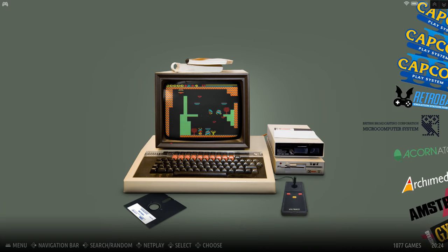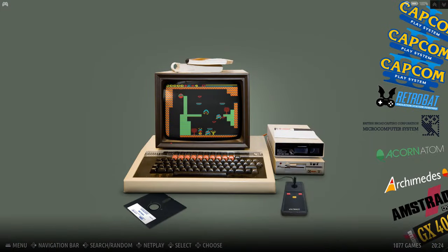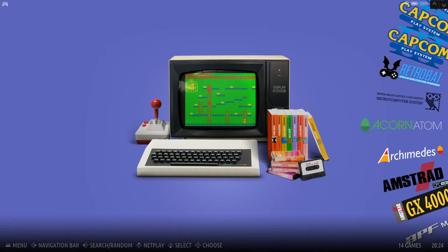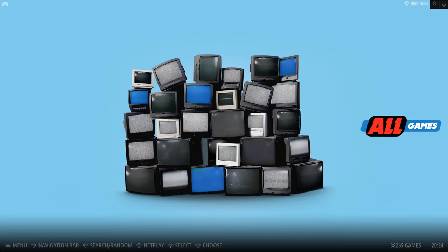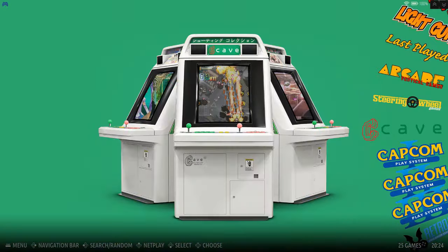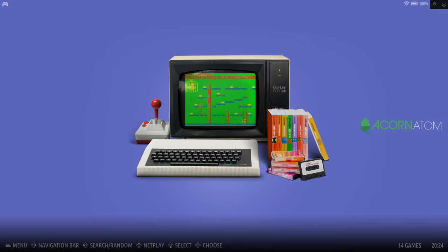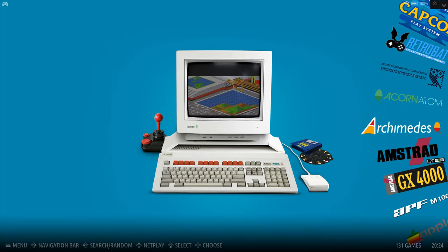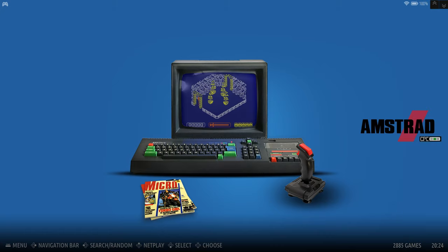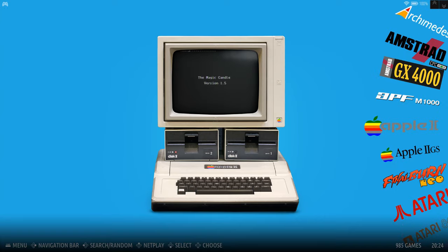There's the BBC Micro — a thousand games right here. All games, really quick: there are 38,000 games on this base image. Like I said, you can add on packs like the Atomis Wave pack, Dreamcast, Sega Saturn, etc.